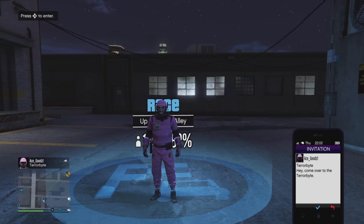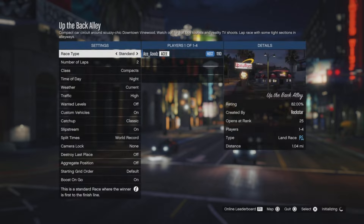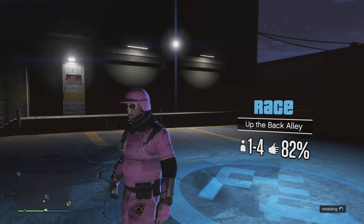It's going to take some time. You want to choose the job and then start spamming right on the d-pad. So you want to accept the invitation and then start spamming right on the d-pad. If done correctly, your friend will then get the option to all exit the Terabyte.